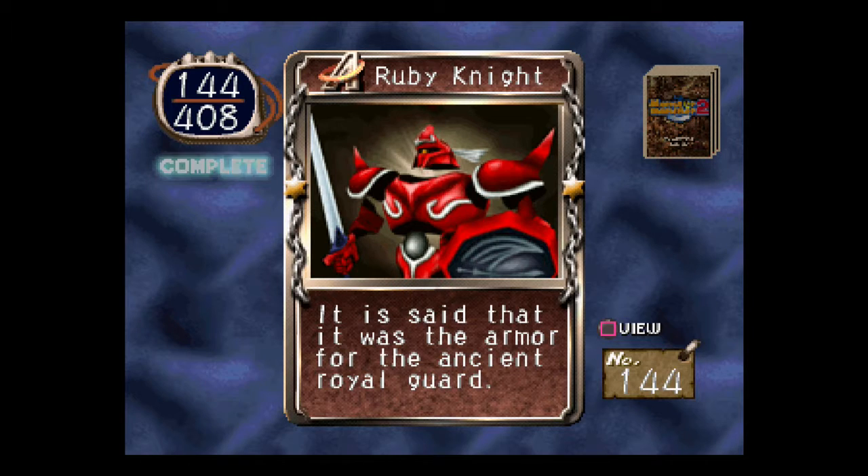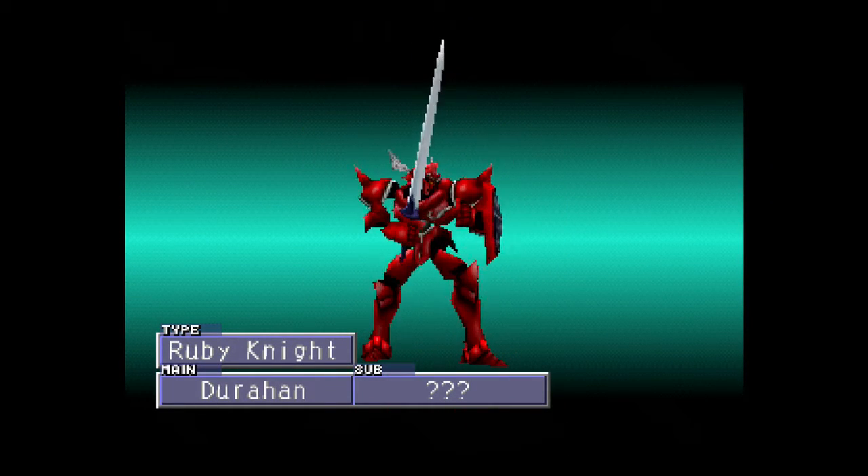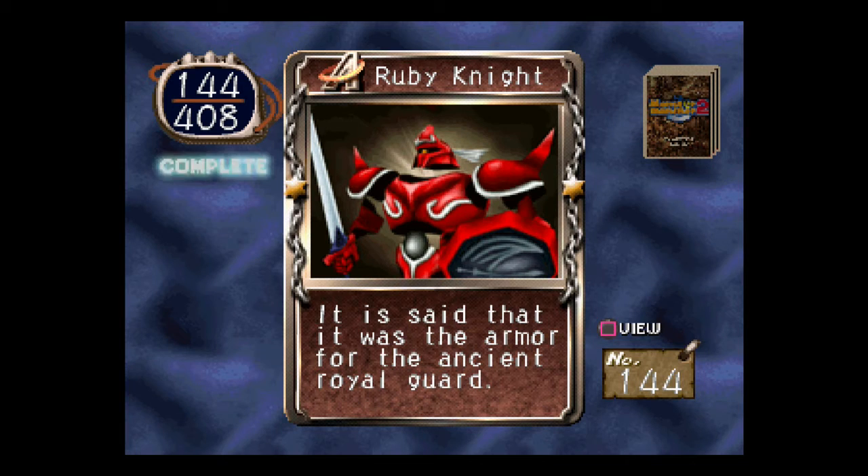Ruby Knight. It is said that it was the armor for the ancient royal guard. Oh, maybe this is the one that Icon had — the Ruby Knight. That actually sounds familiar. Maybe this is it. I know he had a DuraHand and it was one I wasn't too familiar with.